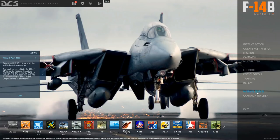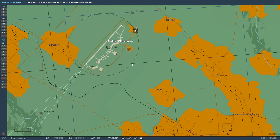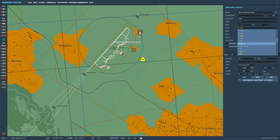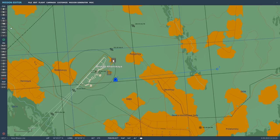We're not going to go over everything — it's a big system — but we will get a good flavor for it. So, mission editor, we're in the Caucasus. Let's find somewhere — this will do. We're going to put us in here, something that loads quickly like an F-15 will do fine, heading that way, set as client. Let's save this up.